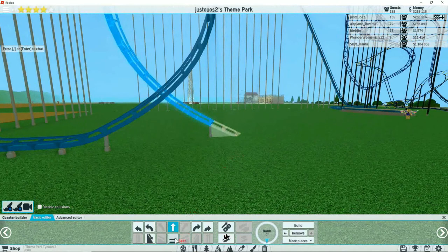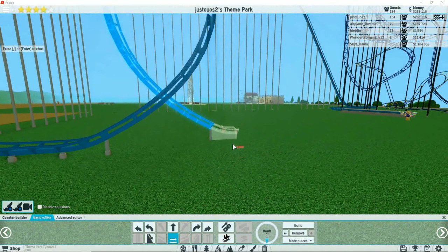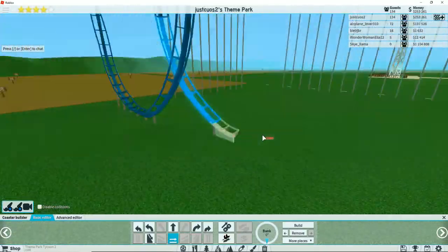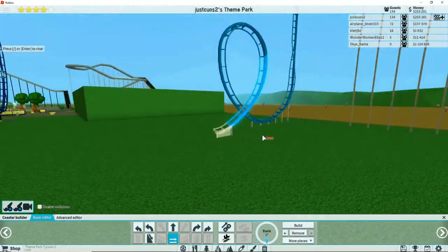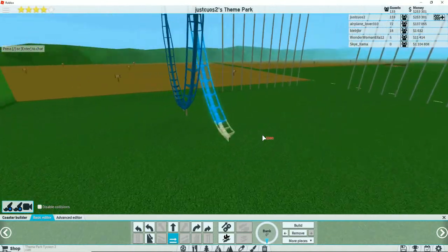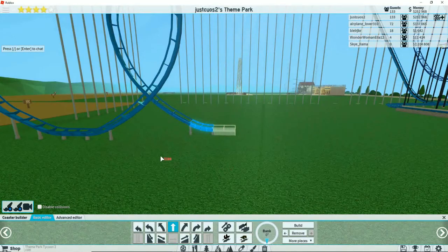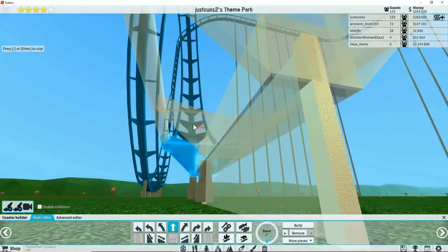Should we make this go underground? Because I can make the roller coasters go underground if I want to. But let's make this one above ground. We do the loop-de-loop.